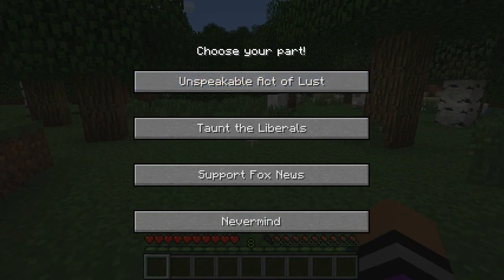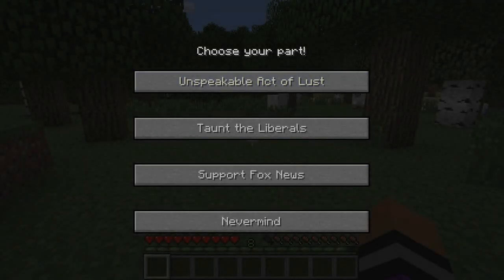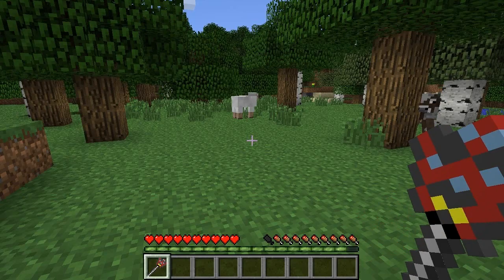To get minions, you need to commit 4 evil acts. This is done by pressing M and clicking on one of the evil acts at the cost of 2 XP. The gods have rewarded your offering.